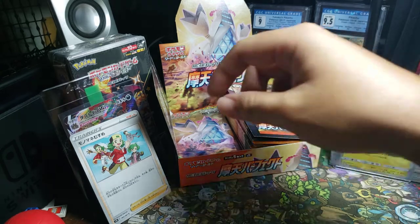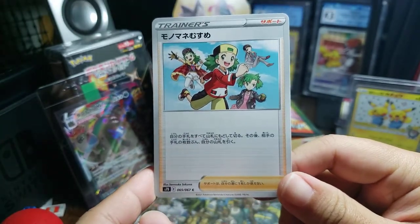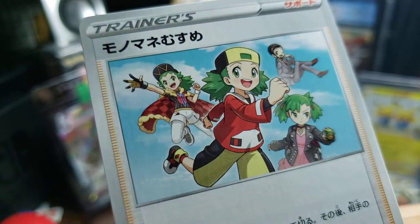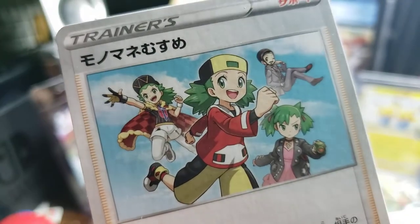Alright, let me double check — I don't remember what Copycat does. Shuffle your hand into your deck, then draw a card for each card in your opponent's hand. So, copying their hand size basically. That was cool. That's obviously the same character, just copying other trainers.